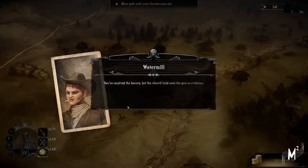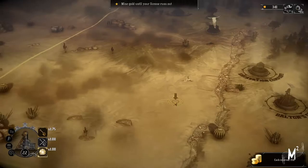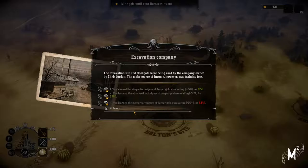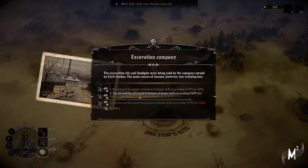Let's just do the right thing. You received the bounty but the sheriff held onto the gun as evidence. I think we've got enough guns as it is. So let's not complain too much. Excavation Company - excavation site floor caves have been used by the company, owned by Chris Jordan. The main source of income however was training fees. We could definitely learn some more.